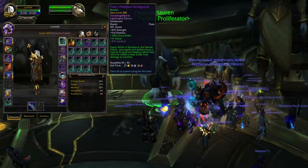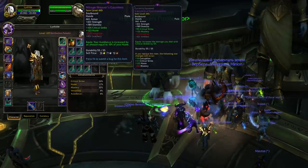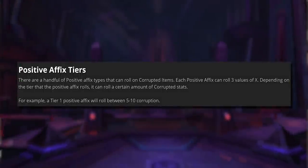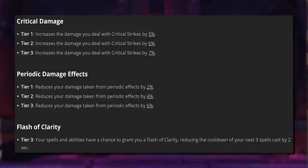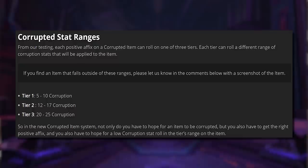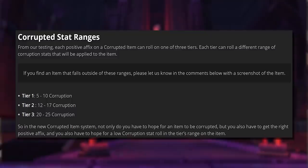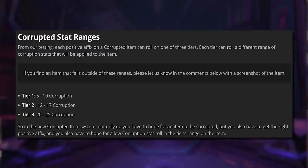Each bit of gear drops a positive effect and a corruption level, and the sum of your corruption leads to the negative effects covered earlier. Currently, each one of the positive effects has three different magnitudes — for crit damage as an example, that bonus drops at three tiers: a 5% bonus, 6% bonus, and 7% bonus. The corruption can also vary within a tier's range: tier 1 is 5 to 10 corruption, tier 2 is 12 to 17 corruption, and tier 3 is 20 to 25 corruption.